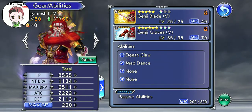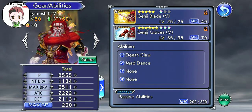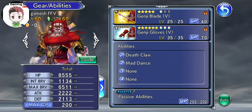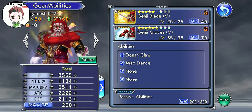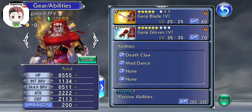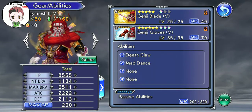Basically what he gets is a new frame buff called Hero of the Big Bridge — and I actually remember these things this time because I love Gilgamesh. He gets this buff from using his EX Weapon, his Mad Dance, and Ultimate Dance. It is stackable up to 5 stacks, and each time you gain a stack it lasts 3 turns.